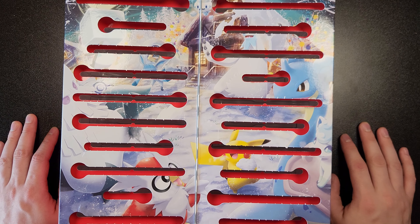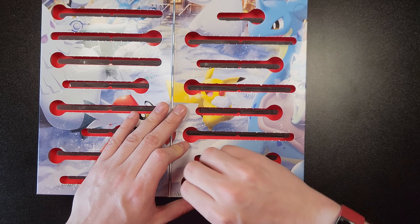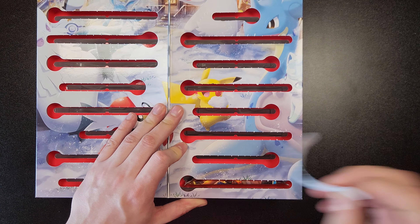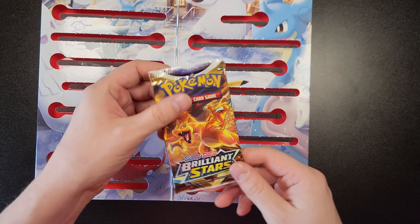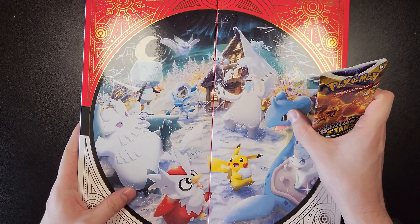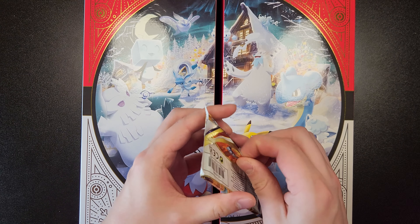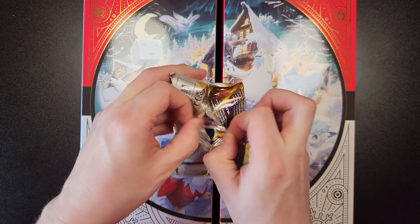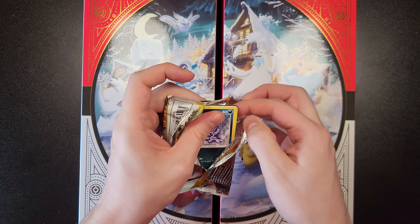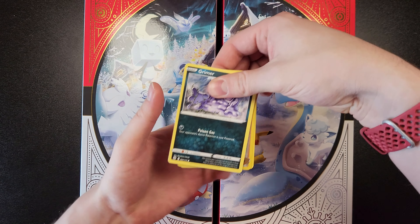Merry Christmas everyone! Here we are at the end of this Advent Calendar, Day 25. And it is another pack — Brilliant Stars with the Charizard on the front. Let me flip that over. There's that better-looking image on the back there, although it won't stay together too well. Brilliant Stars had a Charizard in the set, didn't it? Maybe we'll get it in here. It'll be a Christmas miracle.